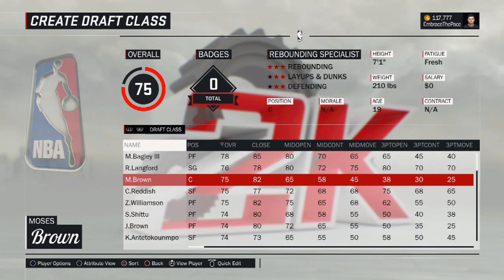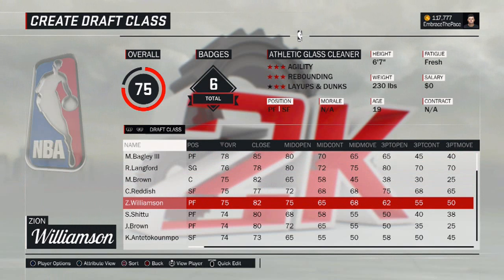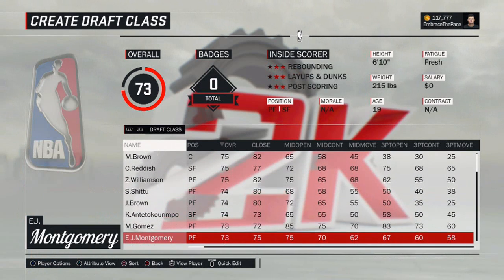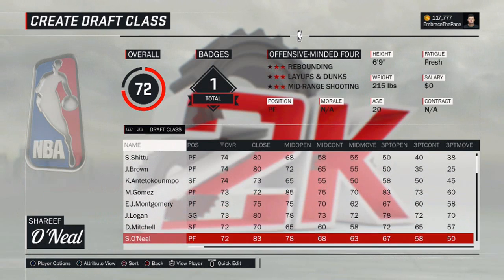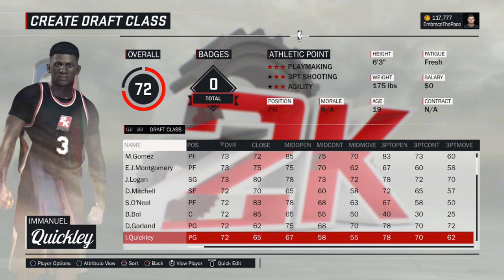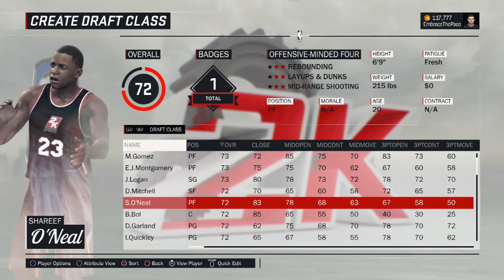The top 10 guys included are Marvin Bagley III, who is the consensus number one recruit in that class, Romeo Langford, Moses Brown, Cameron Reddish, Zion Williamson — I'm sure you guys have seen his highlights on social media — Simi Shittu, Jordan Brown, EJ Montgomery, Darius Garland, and Emmanuel Quickly. There are also two additional prospects — Bol Bol and Shareef O'Neal, sons of Manute Bol and Shaq — who didn't average in the top 10 but are highly ranked and I'm sure you guys will want them in there.